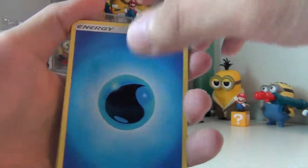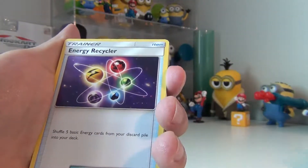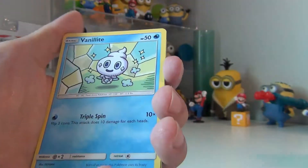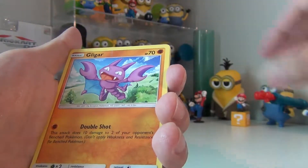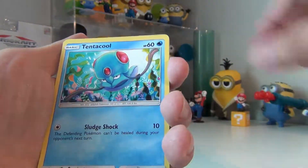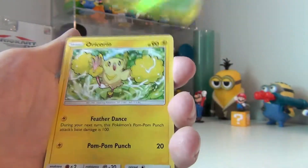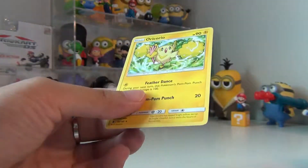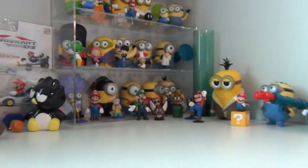We're gonna have Water Energy, Energy Recycler, a Mudsddale, a Max Potion, Fennekin, Gligar, Litwick, Clefairy, Tentacool, Wimpod, Oricorio. It's an alt rare.